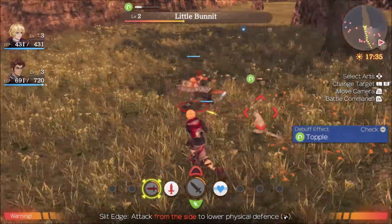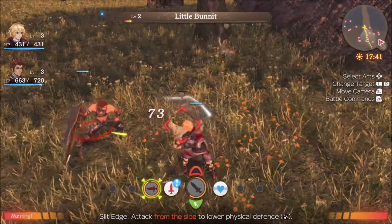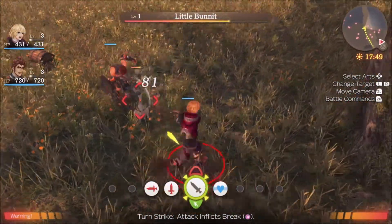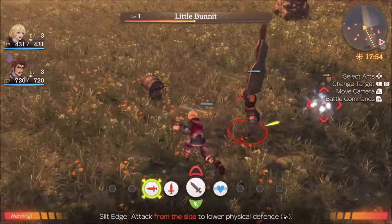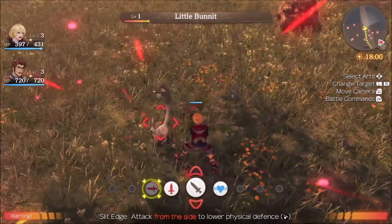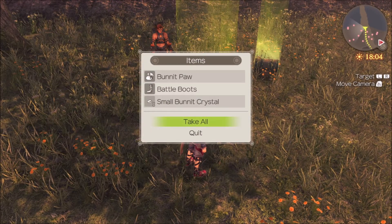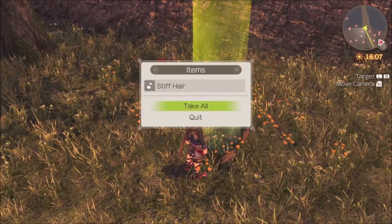What does this do? Come on, get those attacks off. That was too easy. I wanted to fight both but I guess I didn't trigger combat with this guy. Slit Edge — attack from the side of lower physical defense. Did not work. We took him down. We got battle boots and a small bunnet crystal. Don't know what that means. I got some stiff hair.